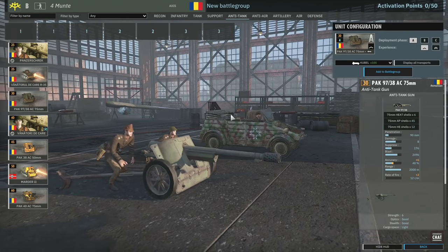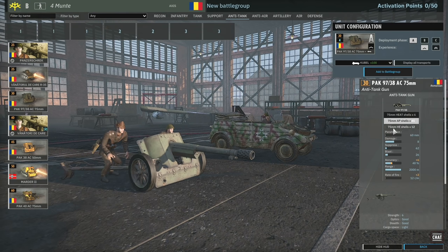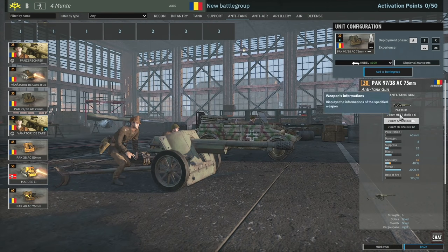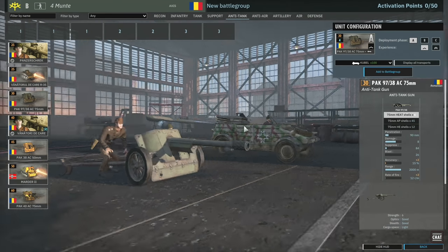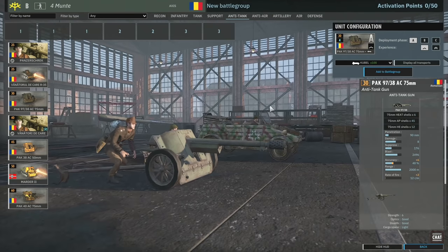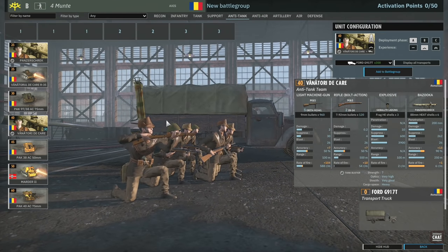We've got a Pack 97/38 here. This has standard heat shells and AP shells - we've seen this gun before. It can be used nicely as infantry support that does have AP and medium tank killing potential. But the accuracy on its heat shell is like 15%, and even with veterancy that barely changes - it goes up by like a percent per veterancy which is awful. So not a reliable AT gun at all, maybe a bit of a hybrid support gun.